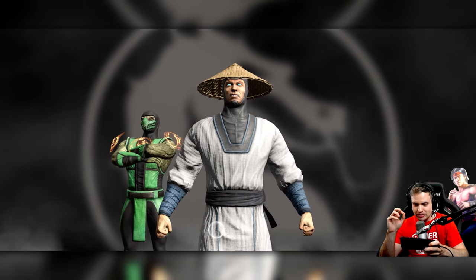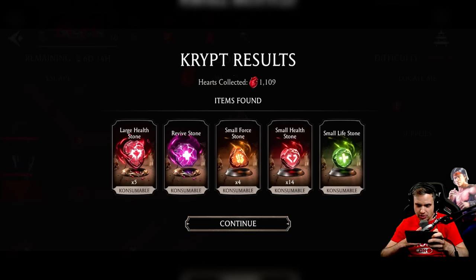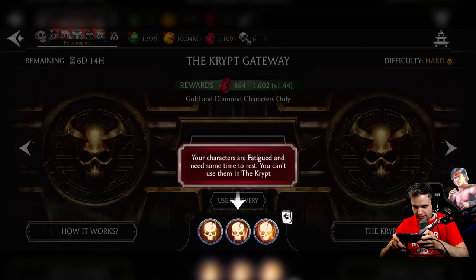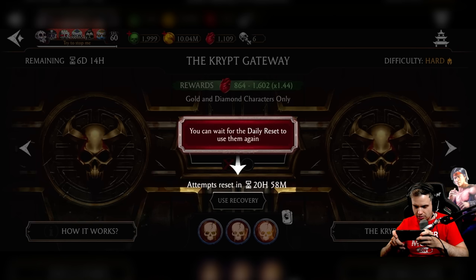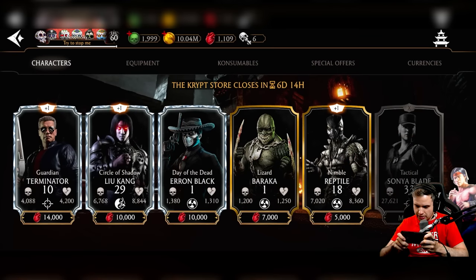From the hard difficulty, I pretty much collected every single node on the map, and this is what I got: 14 small stones, small life stone, revive stone, large hellstone, a bunch of stuff, and 1,100 points total. The characters are now fatigued — you can wait for the daily reset to use them again, so you need two good teams per day. It shows you the reward range: 864 to 1,602 hearts from this run. I need about 70,000 to buy something. I don't need any of these cards on my main account, though I do need Lizard Baraka.